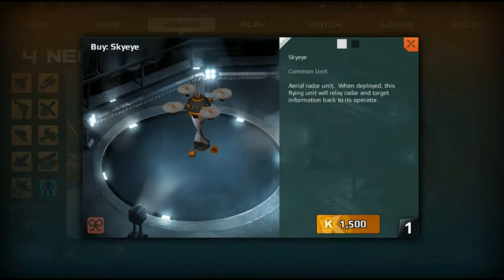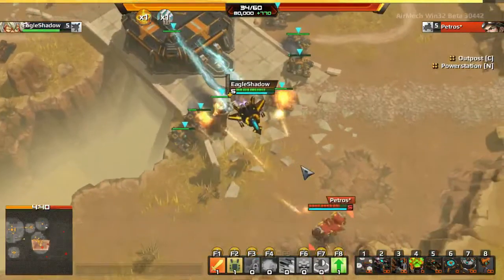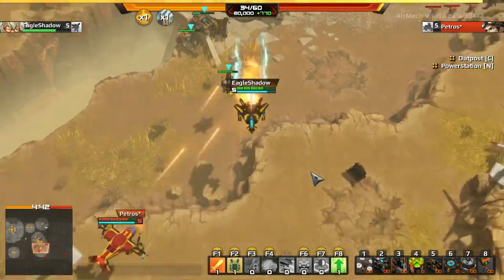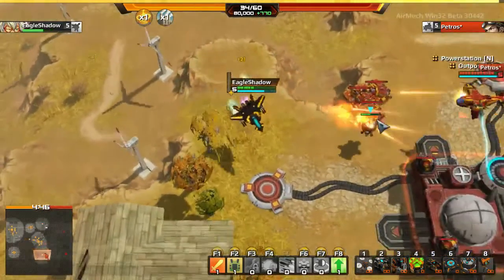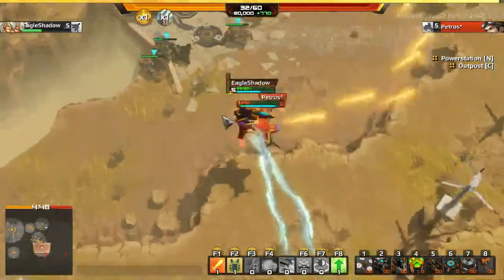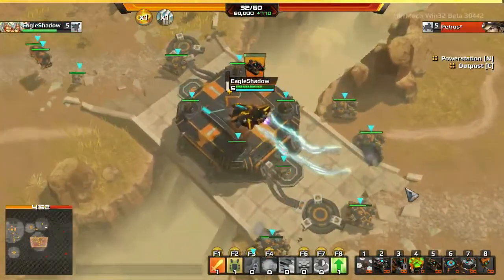Lastly is the sky eye. This is a radar node that lights up a large part of the minimap when it is placed. Overall, the new air units are still in their alpha stage, and there are lots more to come. This patch is just a test with support units to test their viability in PvP. Expect many more exciting updates to them in the future.